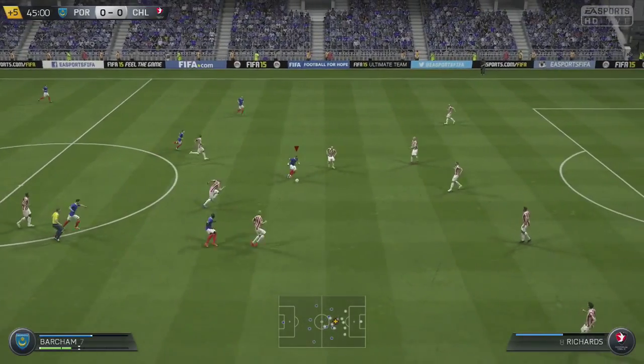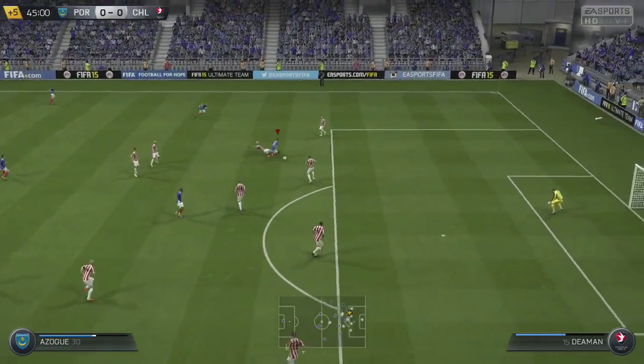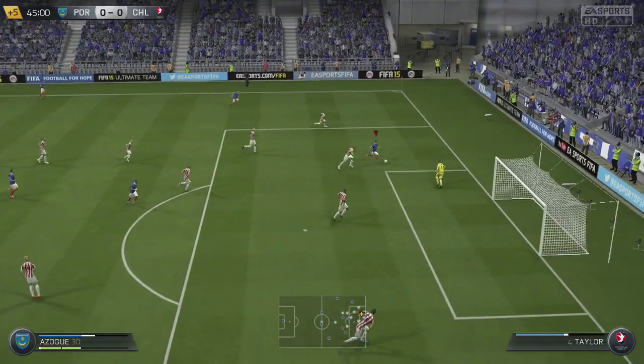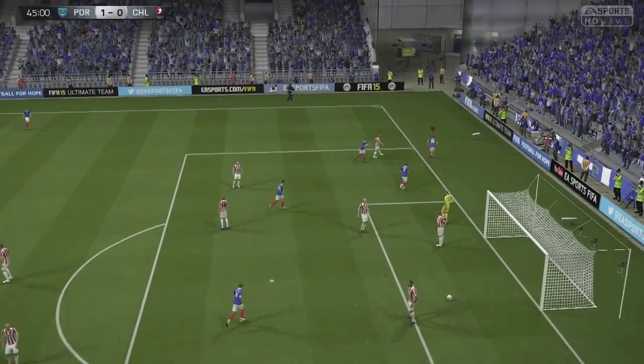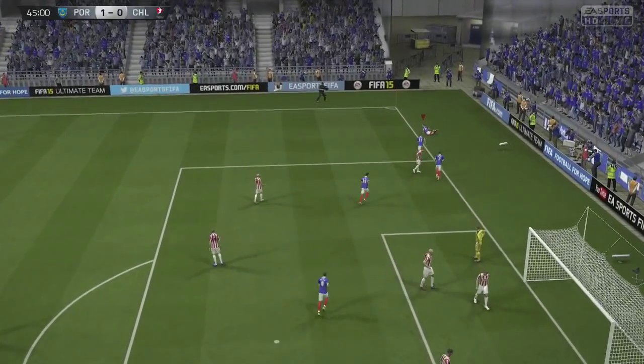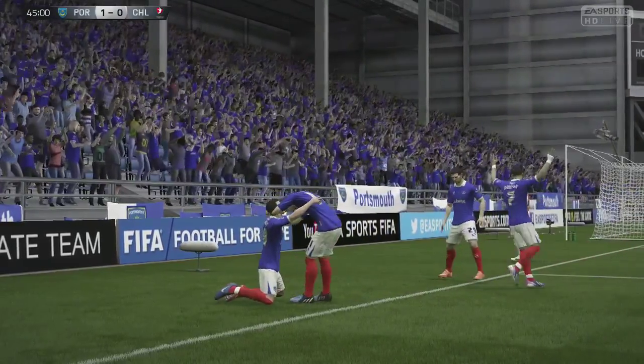In the fourth or fifth minute, West Carr picks up the ball and plays it to Bartram. Bartram plays it to Azogh. Azogh skips past his man, goes through, has a shot — and it was awful goalkeeping there, going straight through the legs of the Cheltenham goalkeeper. Azogh picks up his first goal for us, and I was very, very pleased as he's been playing really well for us.